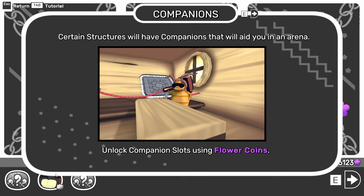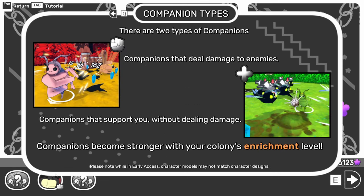Certain structures will have companions that will aid you in an arena. Unlock companion slots using flower coins. There are two types of companions: companions that deal damage to enemies, and companions that support you without dealing damage. Companions become stronger with your colony's enrichment level. We're going to have to put down more of those little nightlights. Very cool.